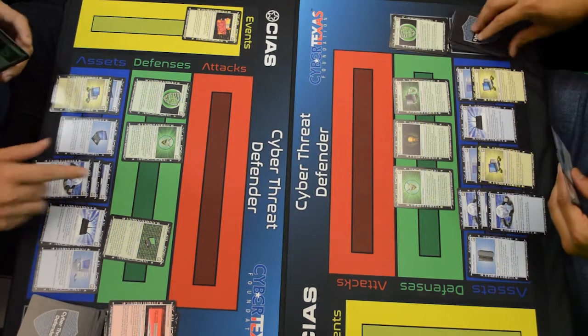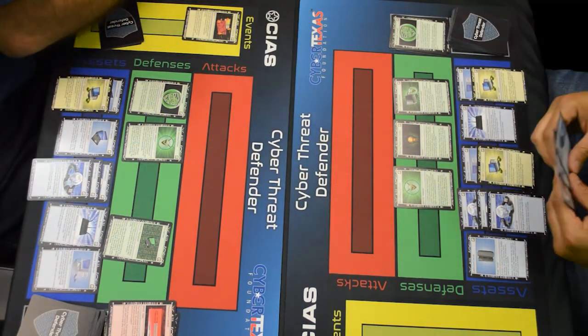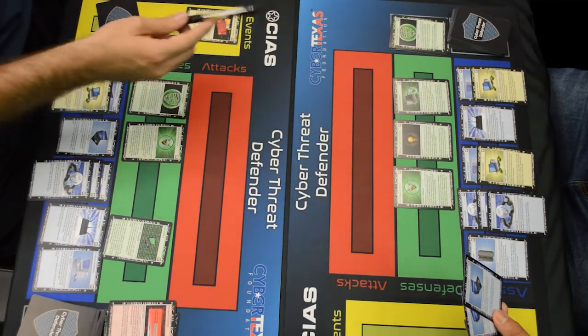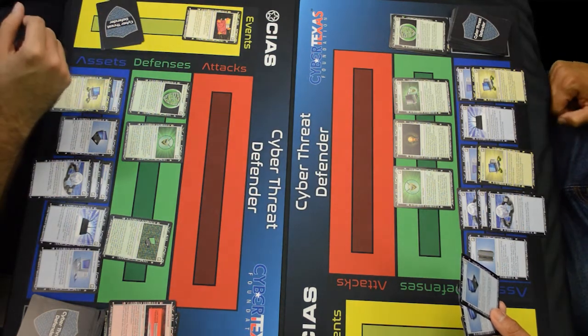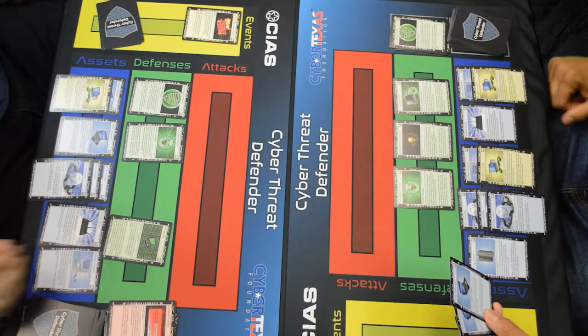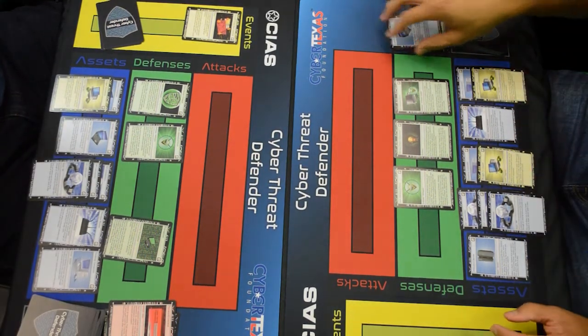All right — one, two, three, four, five, six, seven for me. That puts me at 25. One through nine for you, minus two — that's seven. That is game! You have won, sir. Well, congratulations. Thank you very much, I appreciate the match. It was always fun to beat you. It's always fun to lose. We'll see you next time.